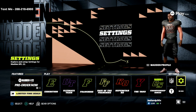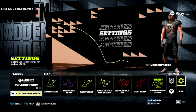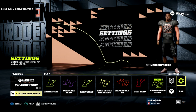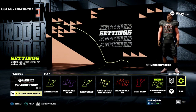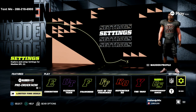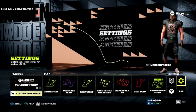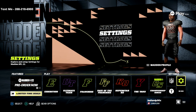Thanks for watching this video. If you want my free offenses and defenses that I release every single week to the Madden community — offensive and defensive guides completely for free — all you have to do is text the word Madden to 208-218-6900. I hope you found these the best settings in Madden 22 helpful. Let me know in the comments if you do something different, whether you like Switch Assist, what your favorite team is, and what your playbook of choice is on offense and defense.